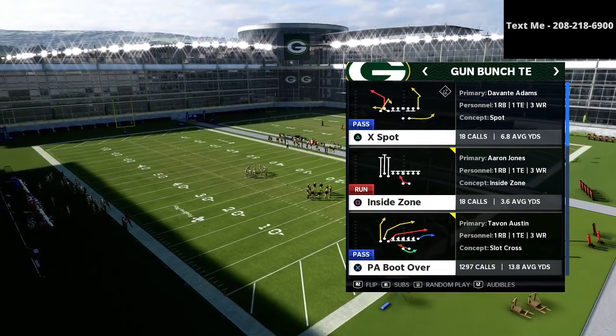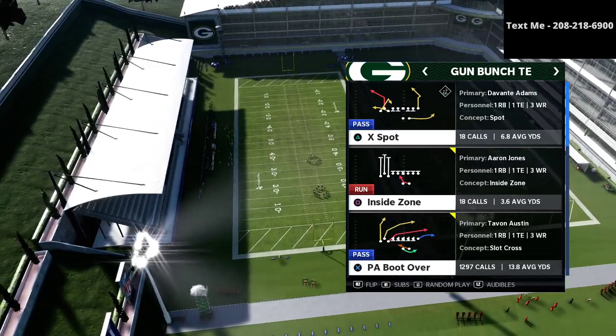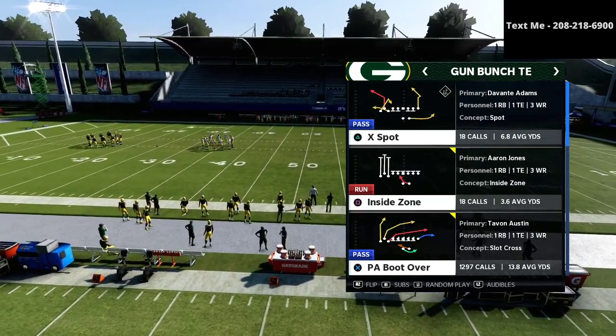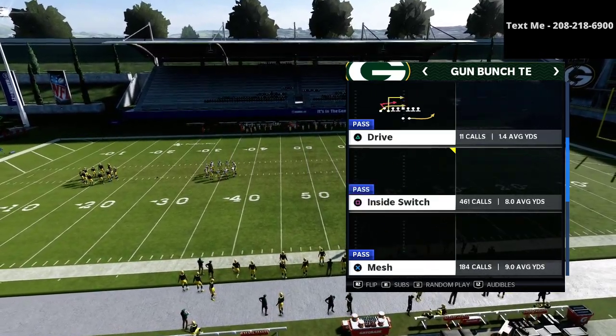If you don't know, I actually have a full Gun Bunch Tied In offensive guide. I'll leave a link in the description — it's just $15 for the whole system. If you want the Bunch and Bunch Tied In combo guide from the Jets playbook, you can get that for just $20 down below.